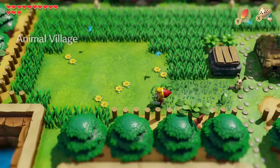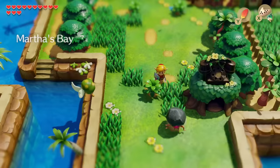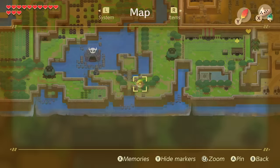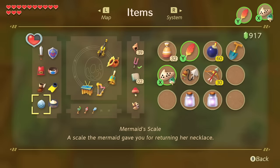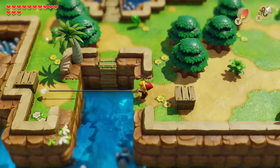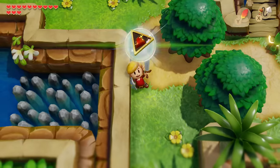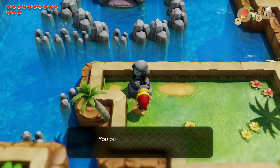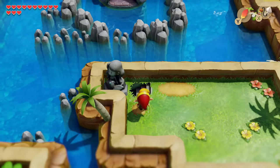From the Animal Village warp point we are going to do all of the trade sequence right now and completely finish it. Head to Martha's Bay and go straight down. Up until this point you should have your trade sequence item as the Mermaid Scale. With the newly acquired hookshot we're going to hookshot into this box, hit the Crystal Pickle, and in front of this statue we put the missing scale into the statue and it opens up a secret passageway.